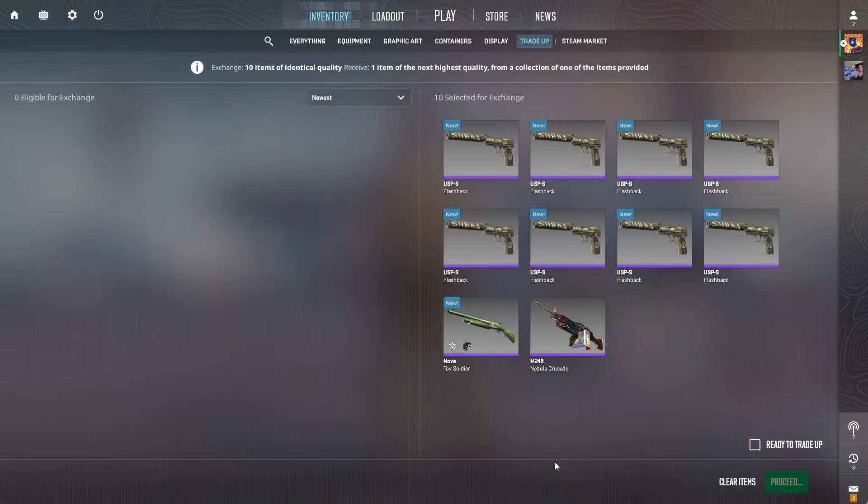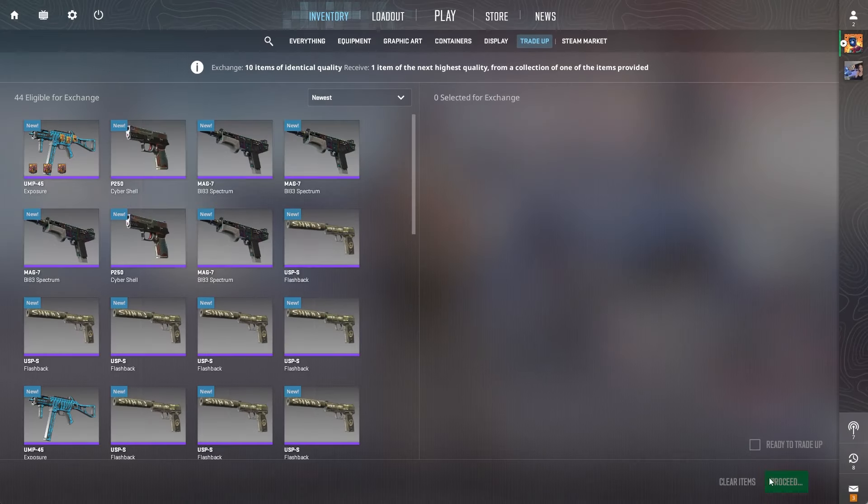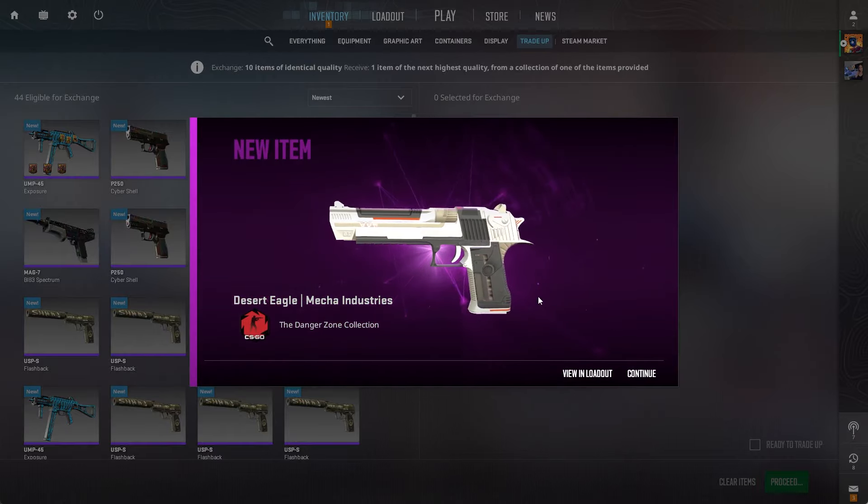Let's see if we can hit any of those three large profitable outcomes — 3, 2, 1, go. That right there, not one of the large profits. However, 20 cents in the profit — we'll take it. It's better than a loss.